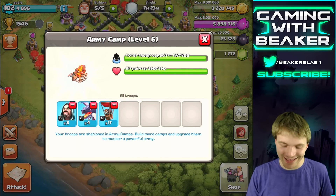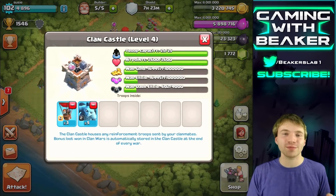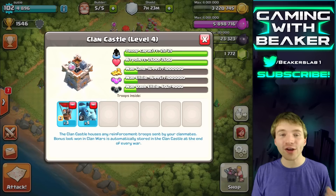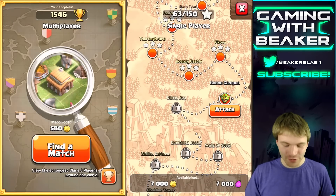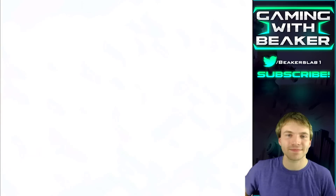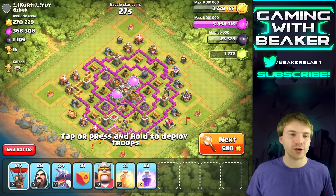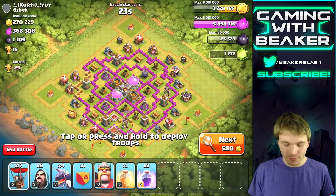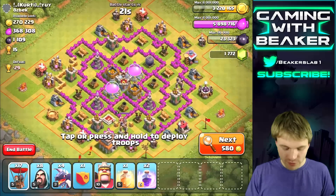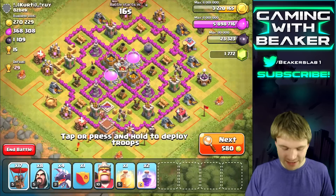We have some balloons in the clan castle which is gonna make this even more awesome — three max balloons and a few very low level minions, but that's all right. Let's go, let's see what we can find. Right here on the first search — awesome gold, awesome elixir, pretty good dark elixir. The only problem is we have a central clan castle; who knows what's in there, but we should be fine.